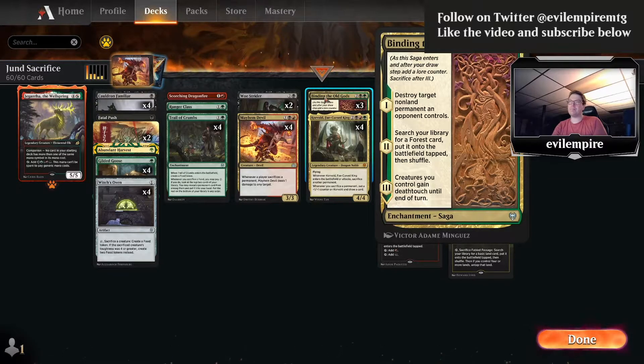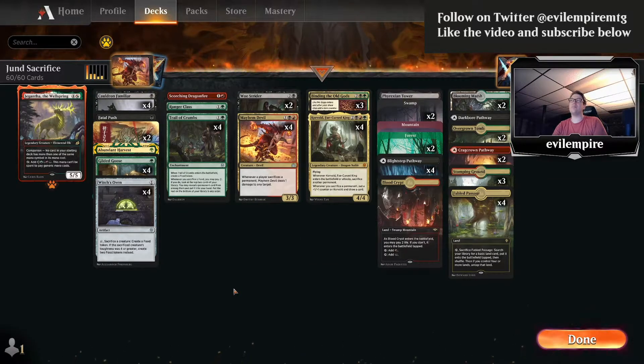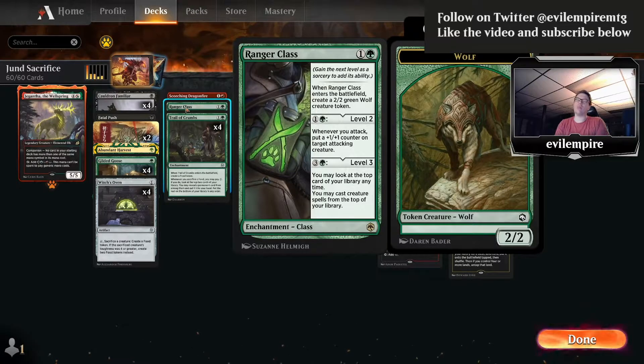That's a really cool thing out of Kaldheim. As far as updates from the newer sets, we're also trying one Ranger Class. It's primarily in the deck as a card against control to give us better power attacking them. In theory, if you play a long game against control, you could grind them out by playing creatures off the top of your deck. We're going to play this deck in Best of Three.